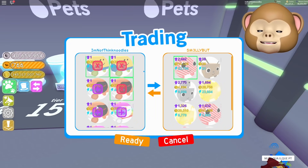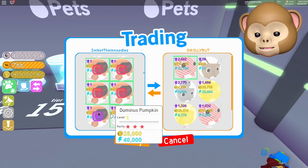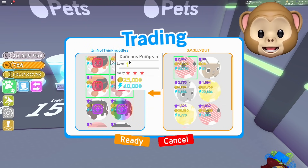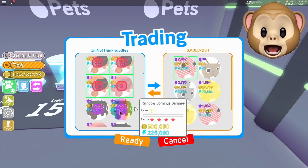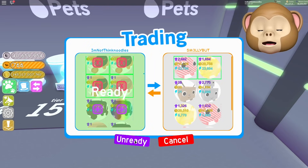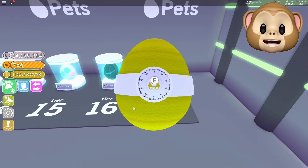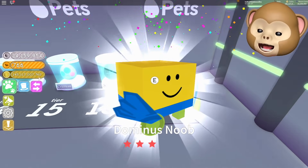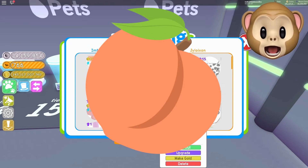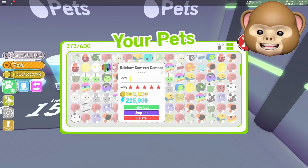I've gotten a ton of pumpkins and all the other stuff, but nothing good so far. Wait a second — what's this? Did I actually get a Rainbow Dominus Demi? I did unbox a rainbow! When you unbox, and I'm sure those of you who've gotten rainbows before know — it doesn't actually show you. I wasn't gonna look until now, but we got a Rainbow Dominus... Demi? Danny? I'm not sure how to pronounce it properly. I think that is our new best pet.